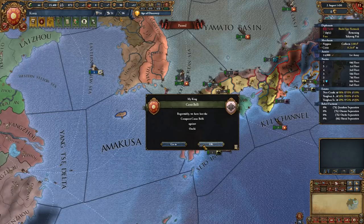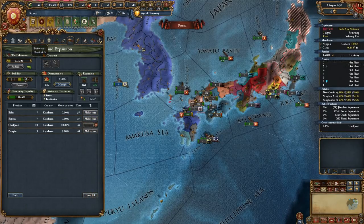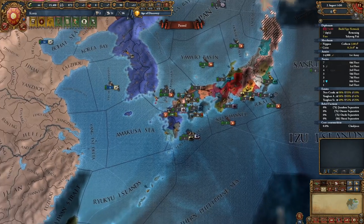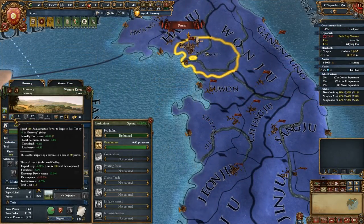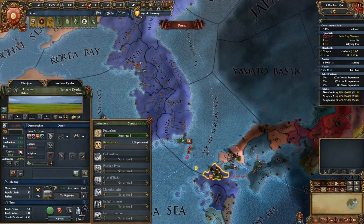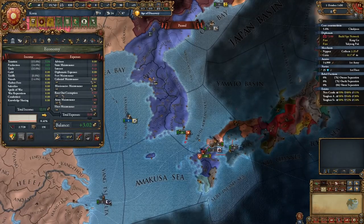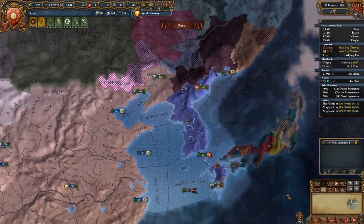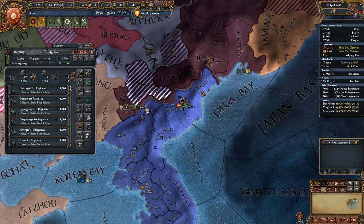From this war, you're going to want to take the island you've captured. I personally would not take So, as it gives you a really easy war goal later on. After this peace, embrace renaissance and deal with any rebels. One issue with conquering Japan is that each province typically has its own rebels. After embracing renaissance, you can set everyone as hostile, or sell it, which should bring in a lot of income. I'd also advise getting an admin advisor, as you're going to be spending a lot of admin power.